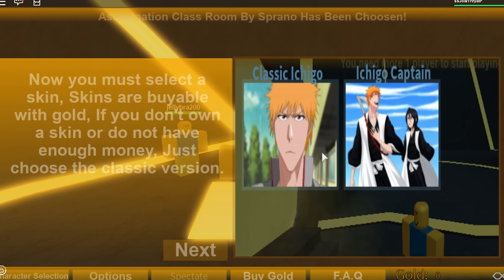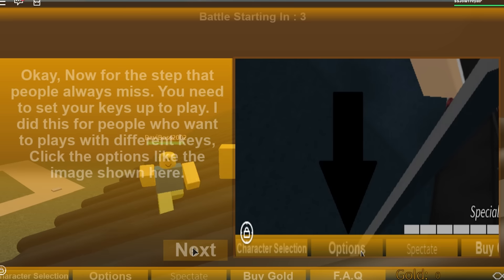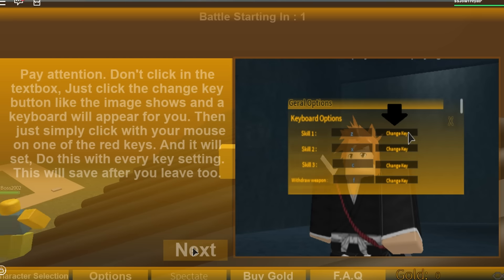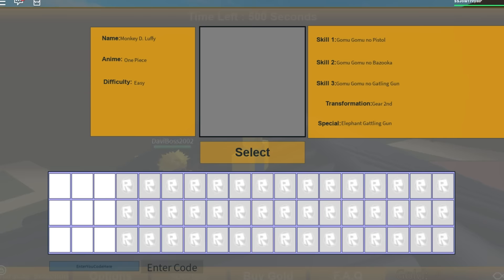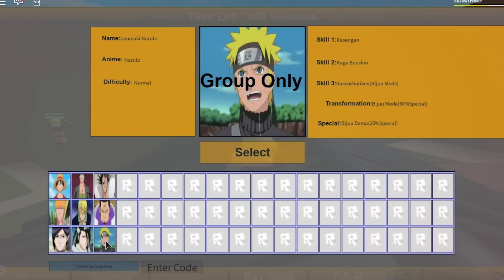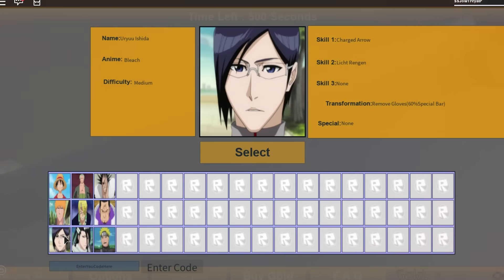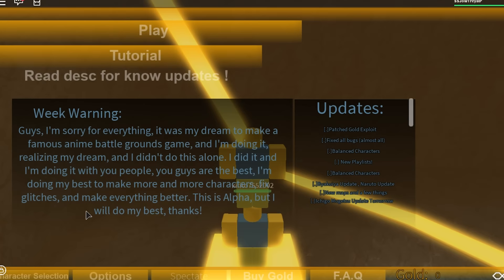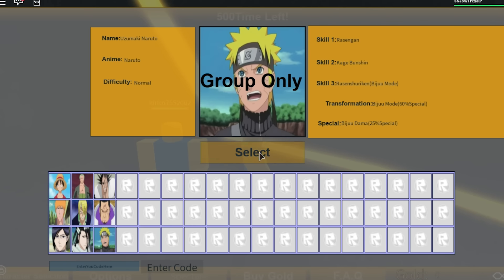Okay, so we get Ichigo from Bleach. Now you must select the skin — oh god, the game's already starting. Is there anything else I need to know? There are options, you get keys, there are dummies. I don't even have a skin. Did I seriously die and not even have a chance to start?